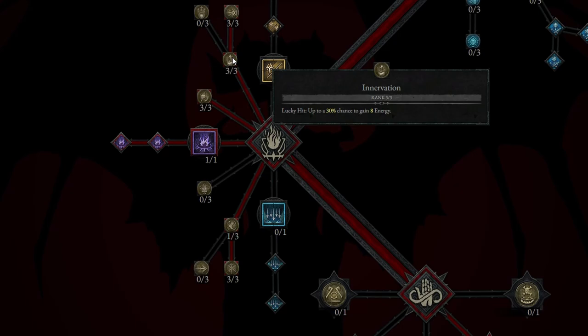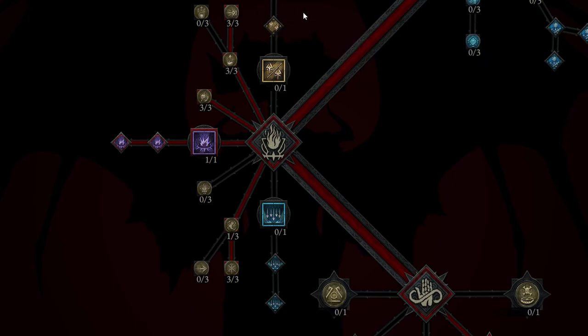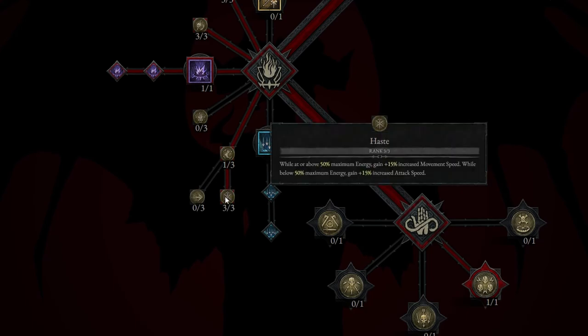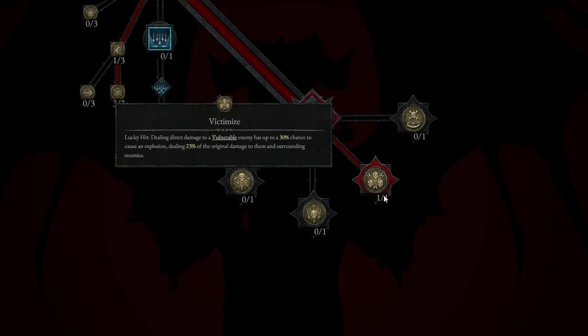Innervation is next — up to 30% chance to gain 8 energy, taken to rank 3. We have Alchemist's Fortune: non-physical damage has a 15% increased chance to lucky hit, taken to rank 3. Adrenaline Rush: while moving, 5% increased energy regeneration — nice since we're always moving. And Haste, taken to rank 3: while above 50% maximum energy you gain more movement speed, while below 50% you gain attack speed. For the key passive in the bottom right, we have Victimize: lucky hit — dealing direct damage to a vulnerable enemy has up to 30% chance to cause an explosion, dealing 23% of the original damage to them and surrounding enemies.